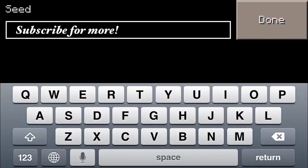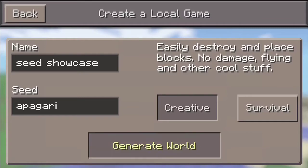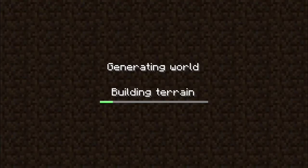Hello and welcome back to another Minecraft Book Edition video. This one will be looking at another seed review. It's called Apagari, spelled A-P-A-G-A-R-I, and apparently it's supposed to be a really good seed. I haven't seen it yet, so let's check it out.